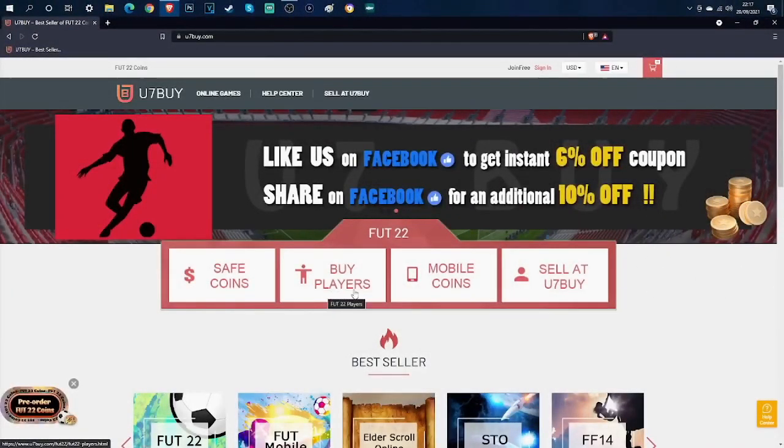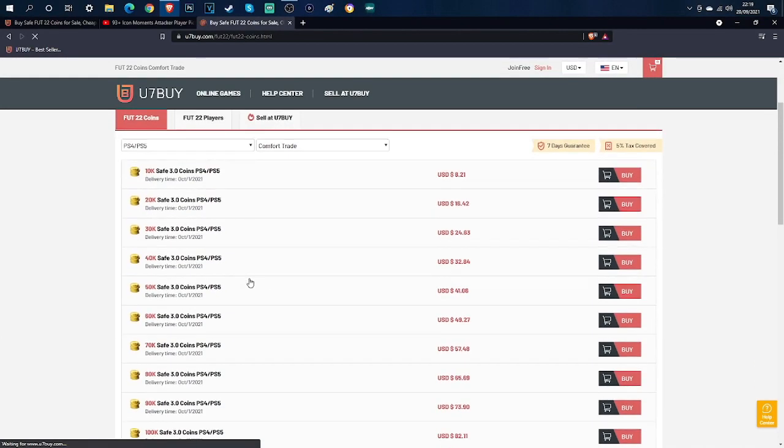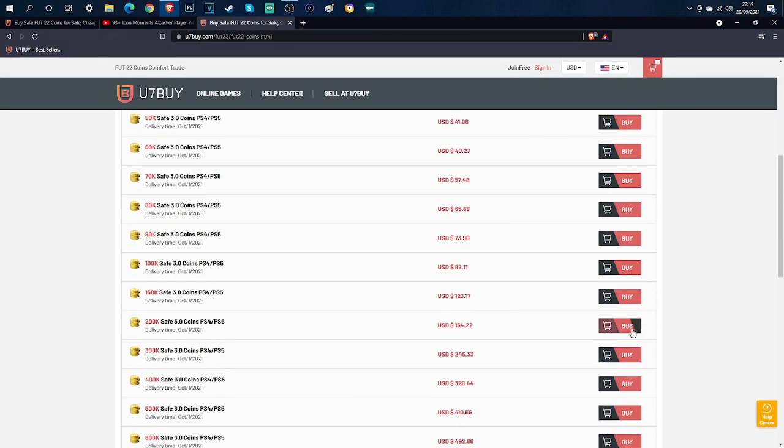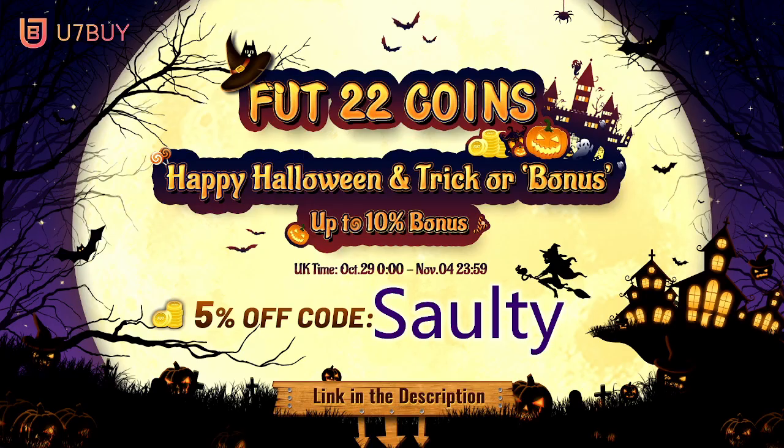Do you want a team like this? If so, look no further than U7Buy where you can get the cheapest, most reliable FIFA coins and players. Go through the link in my description where it will take you to the website, and you can use 'Salty' at checkout for 5% off.